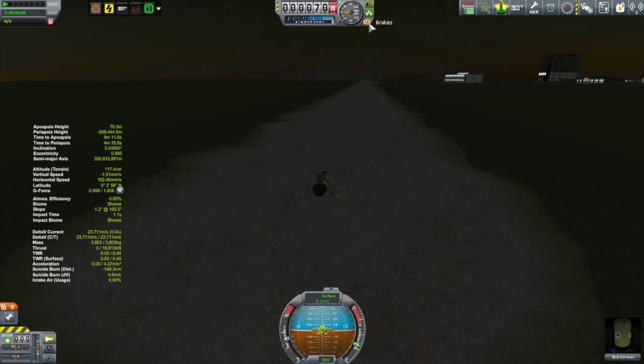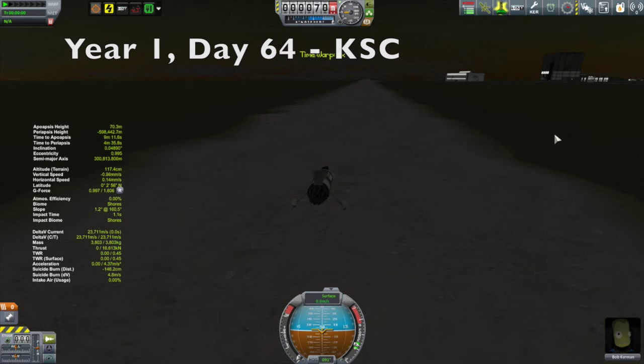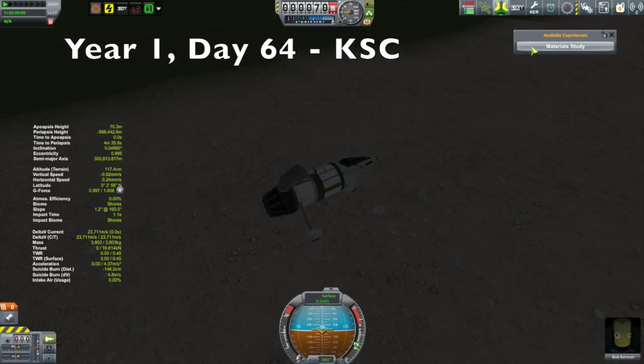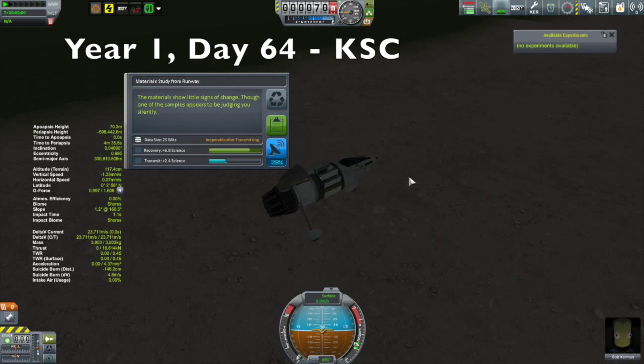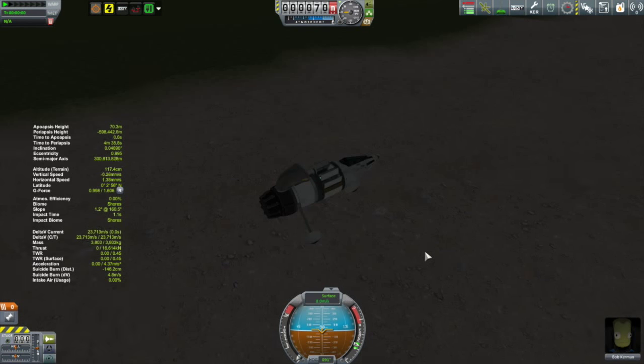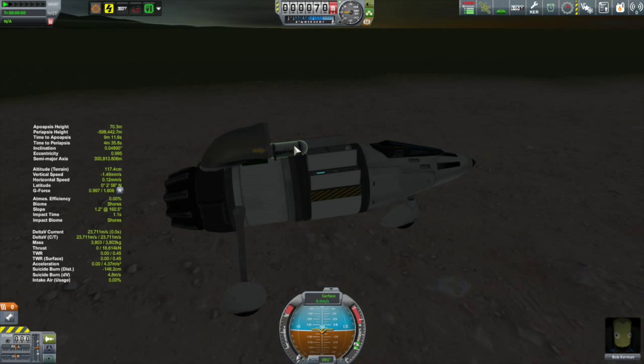Here we are several days later with a little science buggy. I thought, you know what, I might as well build this little science buggy. I didn't have any more aerial survey missions, so I'm out here with Bob, and we're going to drive around the KSC with this little jet car.